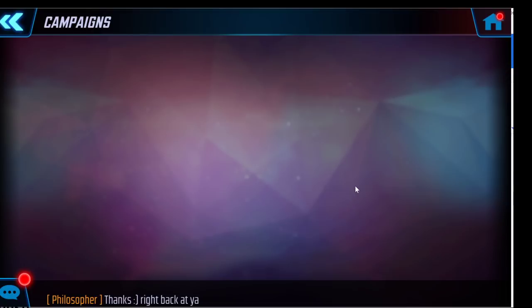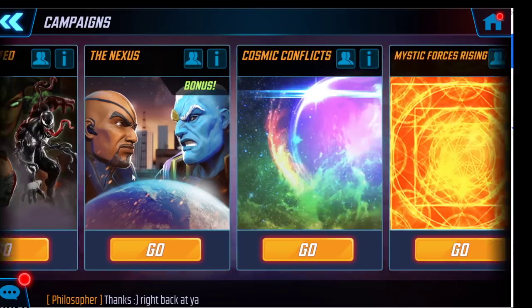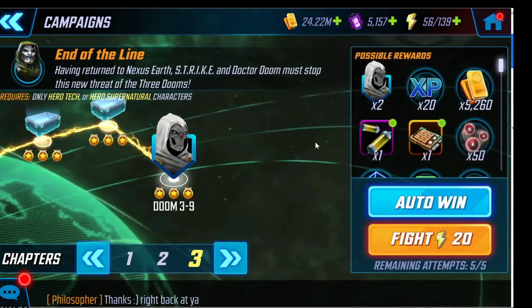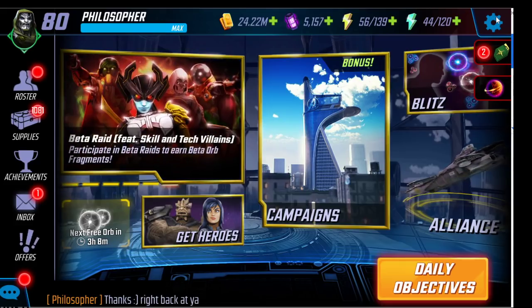Similarly, when people ask whether to focus on the Doom war campaign or Dark Dimension 3, the answer is: only focus on the Doom war campaign to the extent you need to farm orange mini-unique gear pieces to get your characters to the gear tier required to enter DD3. You need five characters at gear tier 14 to enter Dark Dimension 3.